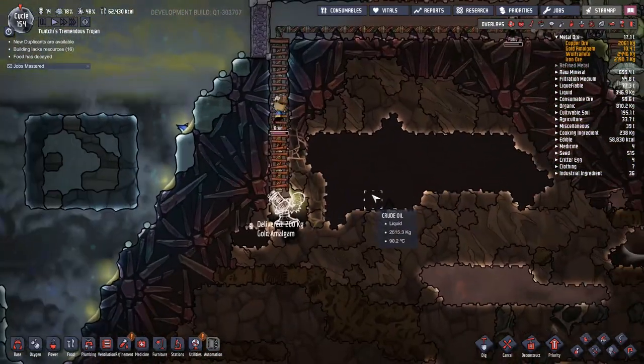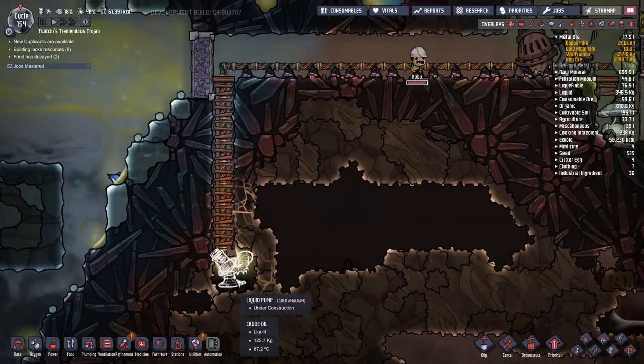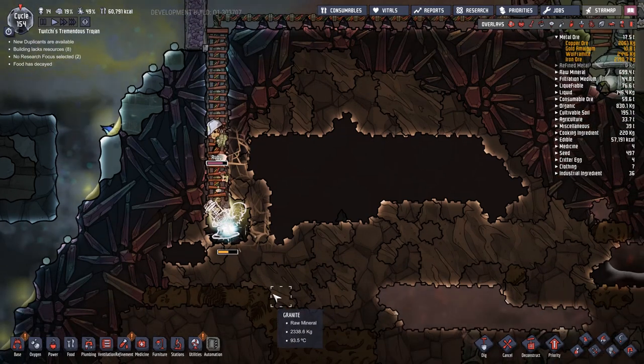Obviously there's some sort of weak material in the wall. But as long as we get all this made and can get the pump done, we'll just let it start dripping in and everything should work out in the end.